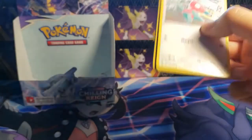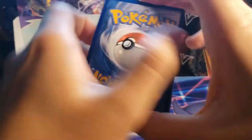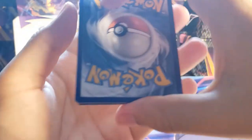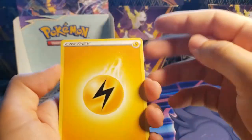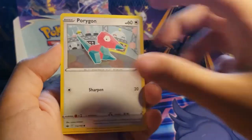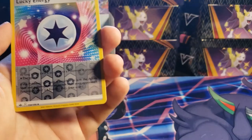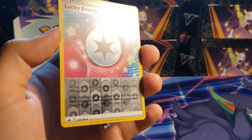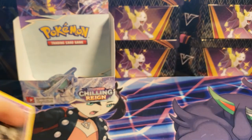Zapdos, please — last pack magic. I've never been more anxious. I hope we can get one more hit. Lightning Energy, Ledian, Welcoming Lantern, Clara, Porygon, Swirlix, Sneasel, Snover, Blitzle, Lucky Energy reverse holo, and a Golurk. Golurk just spoiled the fun.